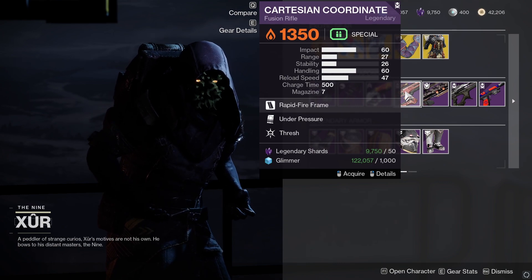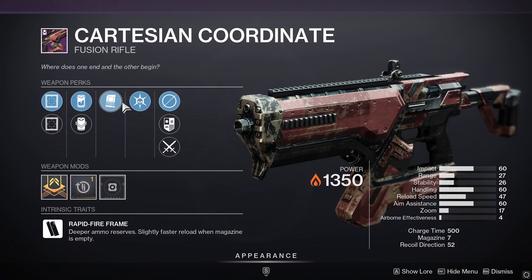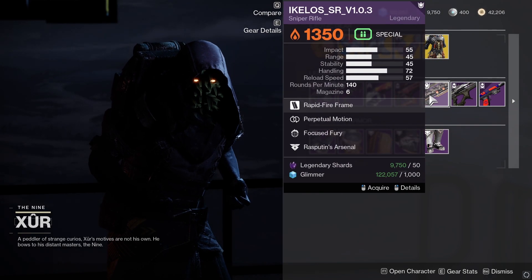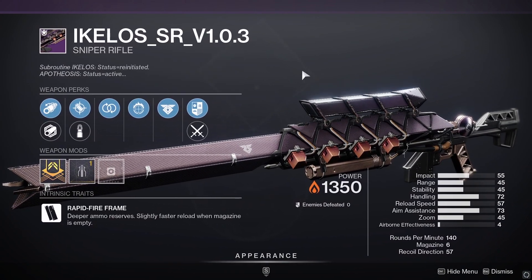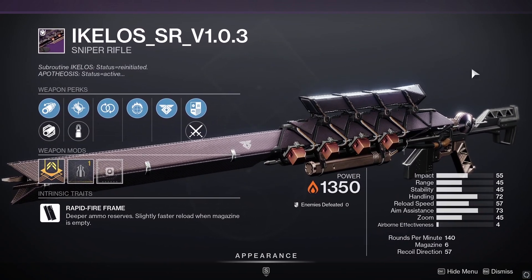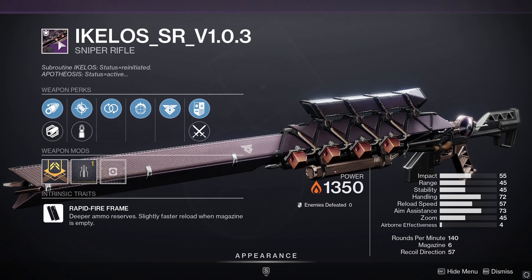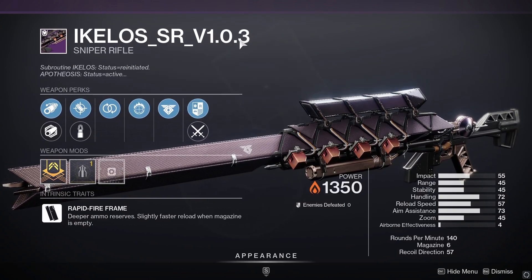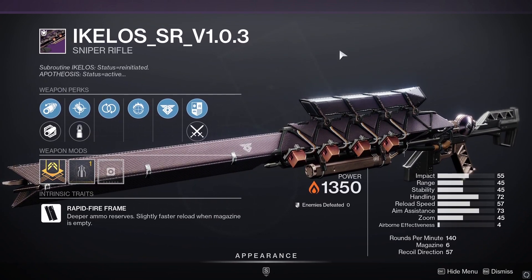We do have a fusion rifle, but not the best roll — Under Pressure and Frenzy — I wouldn't recommend picking it up. Then we have the Achelous, and I've just realized this is the brand new set. Xur is now actually selling the brand new Achelous weapons with the new mods, and it's now version 1.03 rather than 0.2.